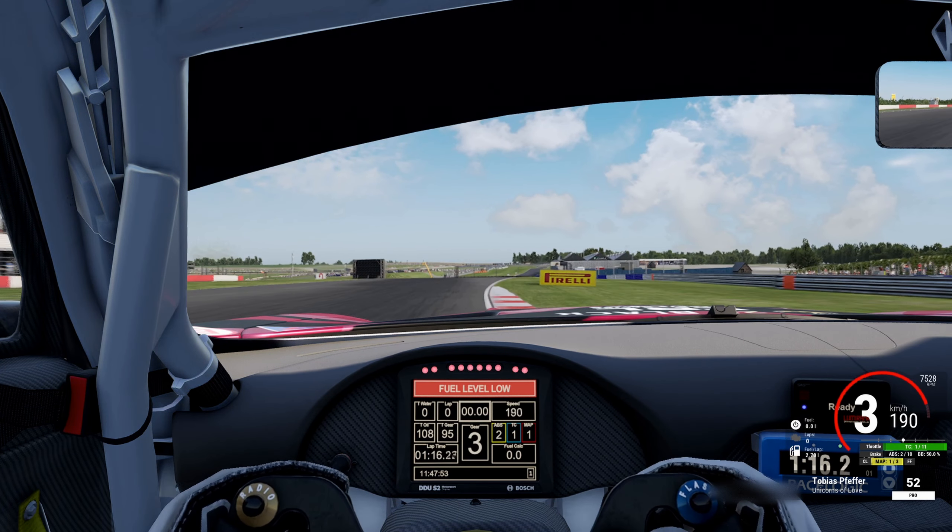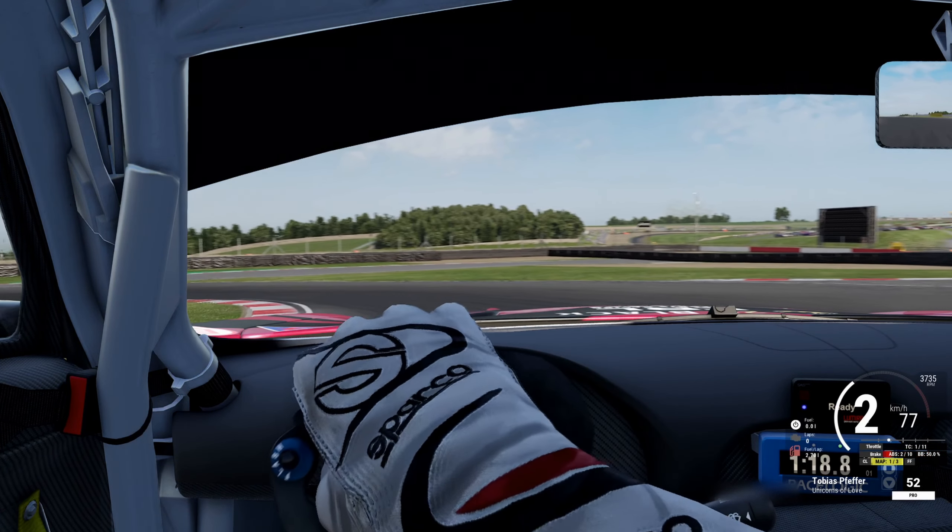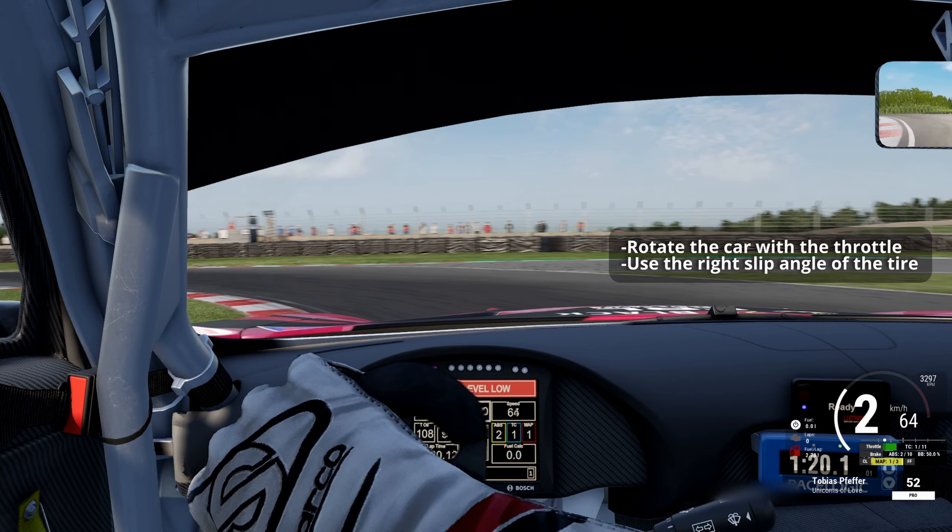Coming to the last corner — brake before the white spot of the curb, downshift into second gear, and turn in early. If you turn in too late you won't have enough front grip, and as the track goes down you'll end up with understeer. On the apex, trail brake a lot and go onto the inside. On the exit, get on the throttle and try to rotate the car with it, running onto the outside curb. Try to be clean and don't run too hard into the TC — aim for a bit of slip angle from the tires.